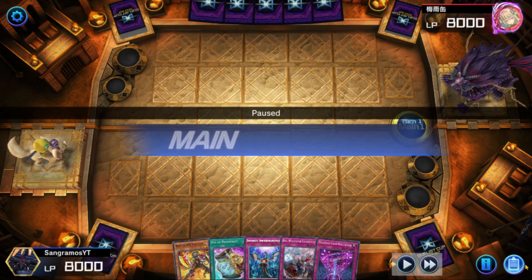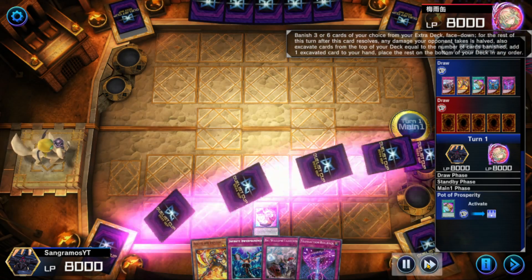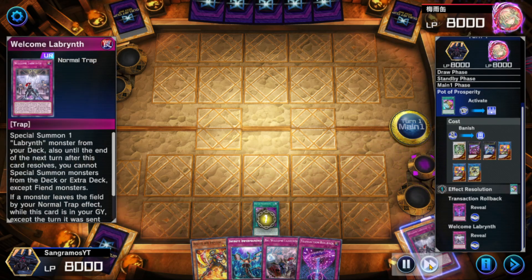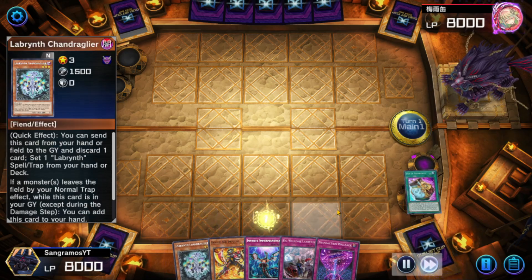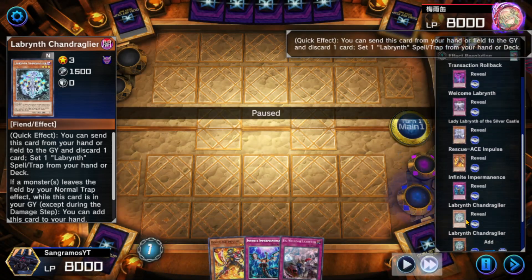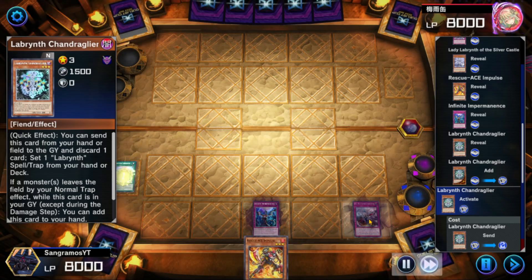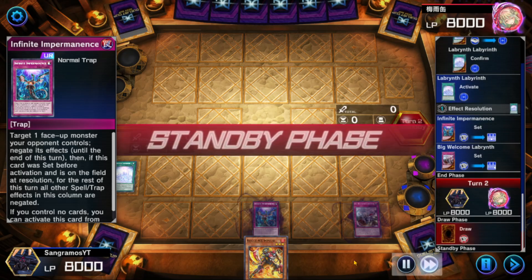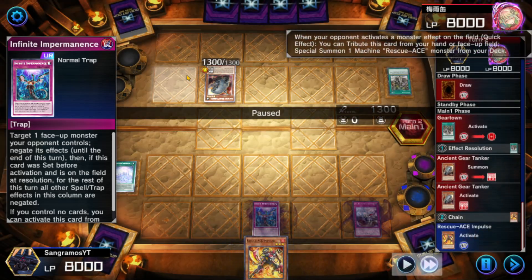This time my opponent made me go first — they're on a going-second deck. Of all the going-second decks I've played on this channel — Layer Darkness, Pride of Plants, Cash Tira, Infernoids — this deck can straight up go first, that's not usually an issue. It's just a matter of what I want to draw into. They might see Rescue Ace and scratch their head. Set to pass — Imperm is a love-hate relationship in Labyrinth at the moment.